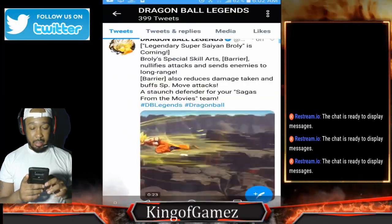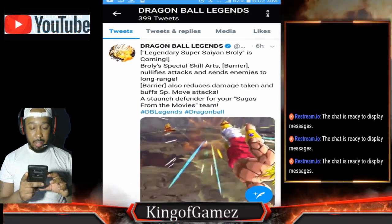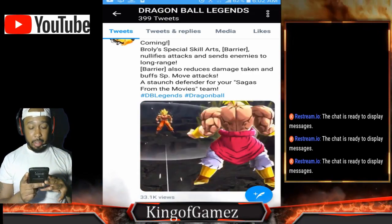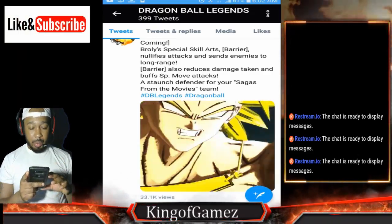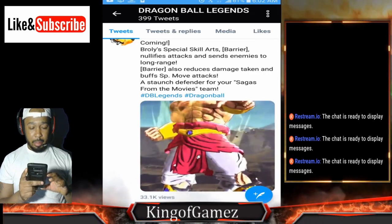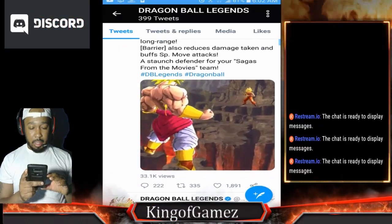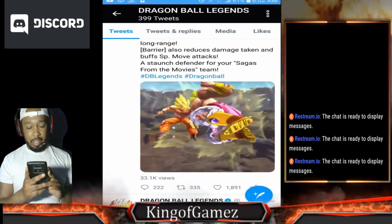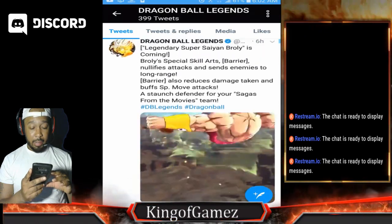Okay, let's read what he's about. Broly's special skills are Bury Your Nullify Attacks and Send Enemies to Long Range. I hope you'd be able to combo off of it like you do off the green Vegeta card, instead of just blocking like 17. His barrier reduces damage taken and buffs special move attack. He's a staunch defender for your Sagas from the Movies team. Oh my God, that team is getting OP — they even have Gogeta!